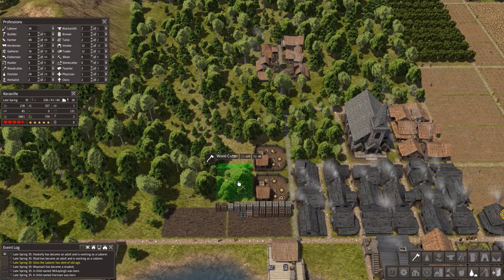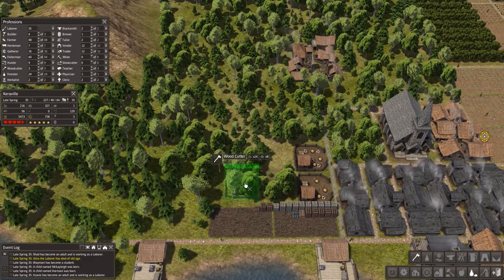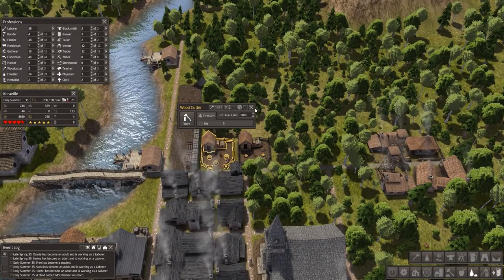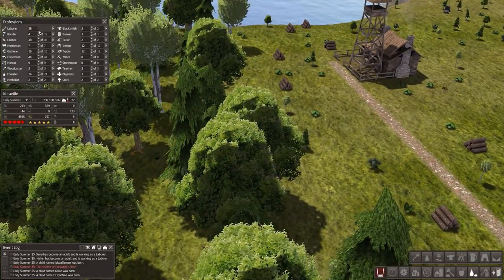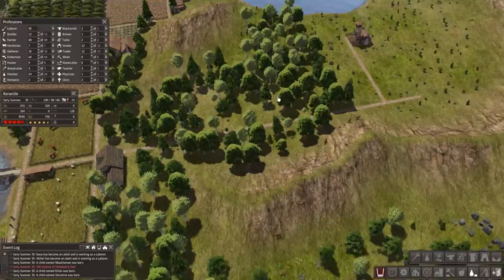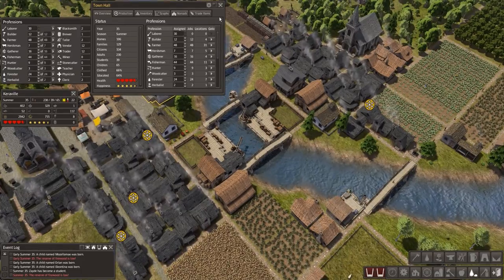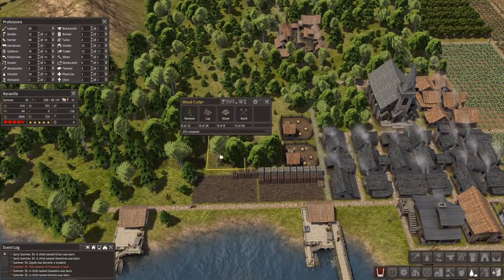I'm gonna build more woodcutters like this — this is gonna be the downtown area of the woodcutting district. I'm gonna have five of them like that. This guy is gonna be demolished in a later stage, I'm gonna have a road coming here. I love it! We're still managing pretty good — despite having no mines whatsoever. We got 65 babies, 39 people in school, and the total amount of people living here is 334. People are still freezing, but come on — you can do this!